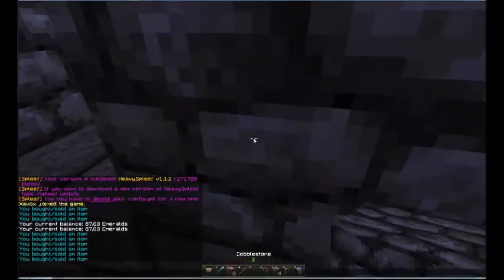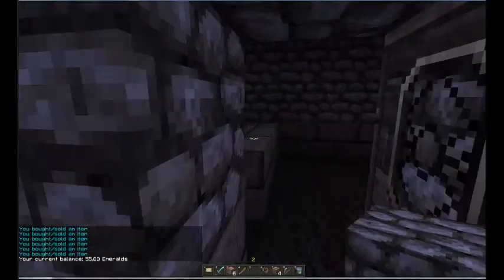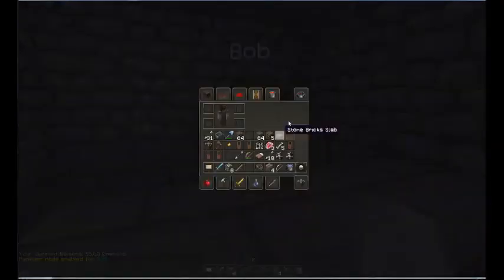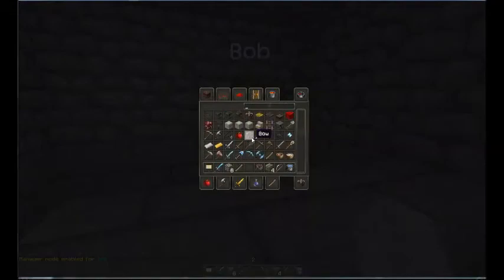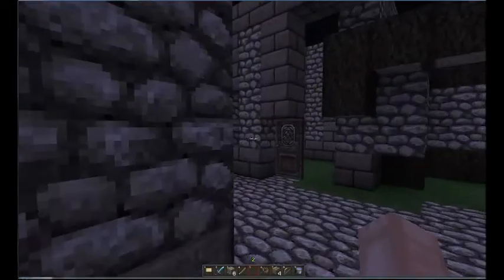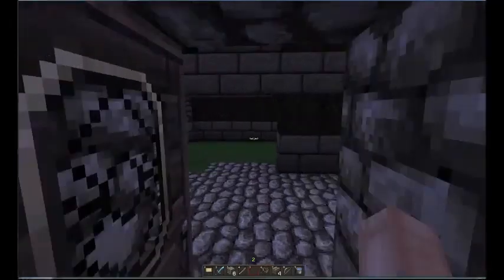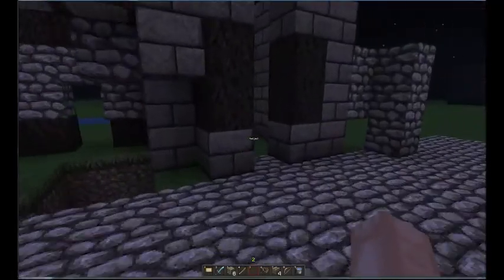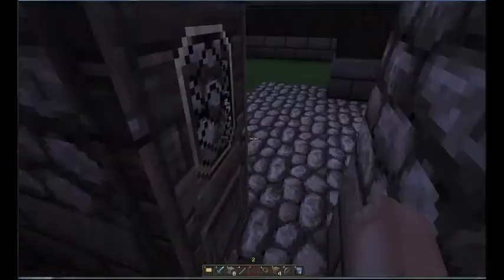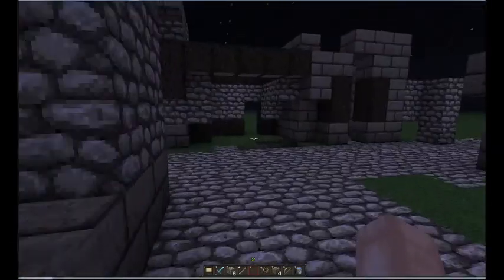You can also buy from the NPC and it'll take money out of your vault. So that's the NPC trader setup! You can add all kinds of items — food vendors, different vendors for each area of your city. There is also a way to set this up for players with permissions, letting them have their own traders that they need to restock themselves. Thanks for watching, check out my other videos!